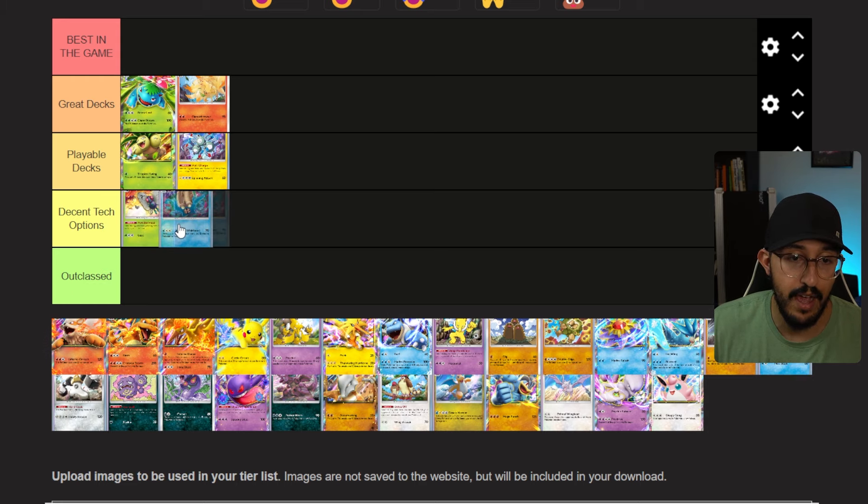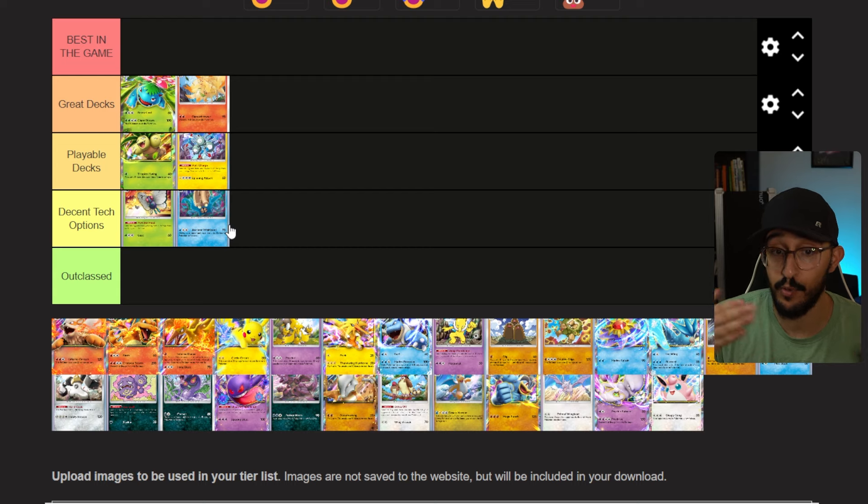Next up is Omastar, and I'm going to put it in Decent Tech Options. It's not a card you put in a variety of decks specifically, but it is a tech option if you're going for more of a control style with your water type deck. Typically water does really well with aggro, but if you want to run a control-based Omastar deck with something like Froslass, it could be pretty good. I'm going to put it behind Butterfree because Butterfree can go into a wider variety of things.